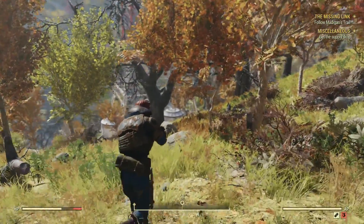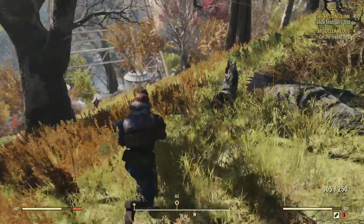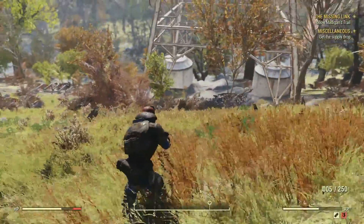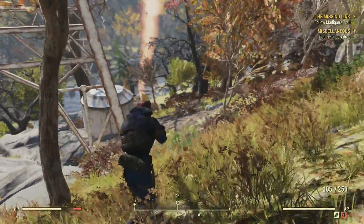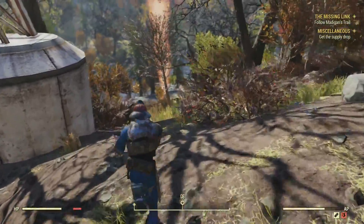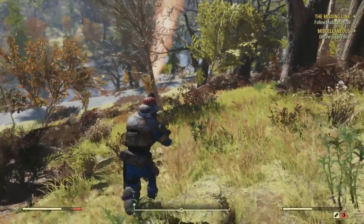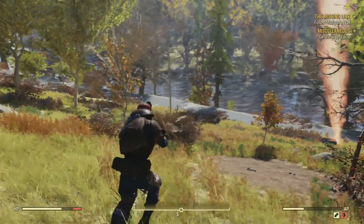What is up guys, welcome back to a brand new video. Today we're playing some more Fallout 76 - this is episode number 15. Hope you guys are enjoying this series so far. Thank you so much for your support and without further ado let's continue on from where we left off in the last video. We need to get this supplier drop and then we're going to go do the mission The Missing Link. If there's any missions you'd like to see me do, let me know down in the comments.